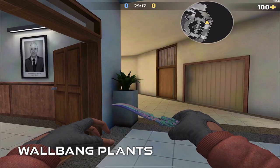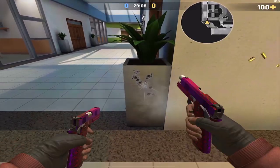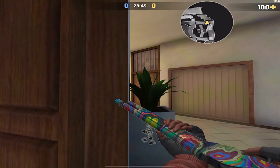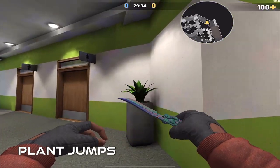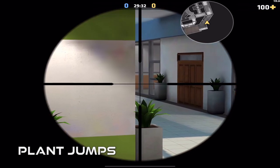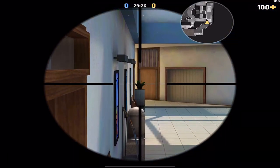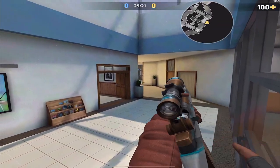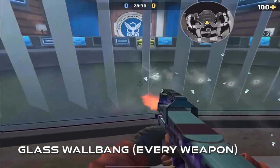You can wall bang all the plants with all the wall-bangable weapons, but do keep in mind that any weapon can shoot through the actual plant itself. You can also jump up onto every plant on this map — here are just some of the great angles you can achieve. You can also shoot through the glass with any weapon.